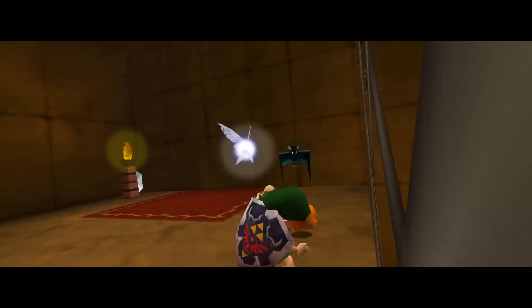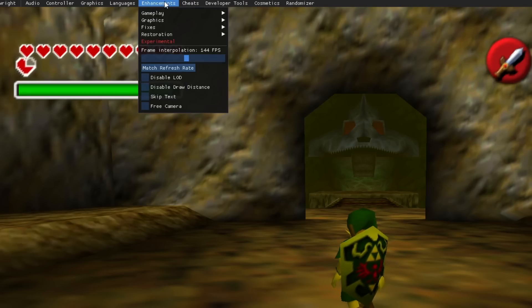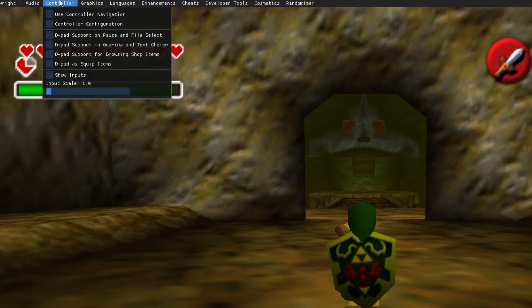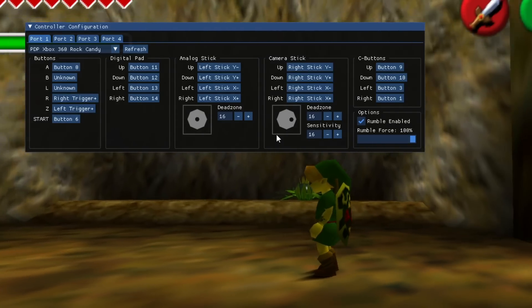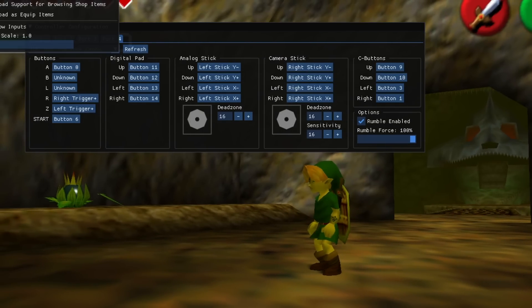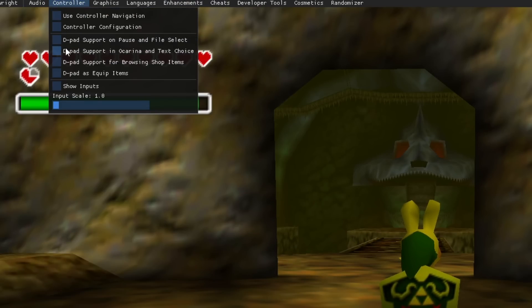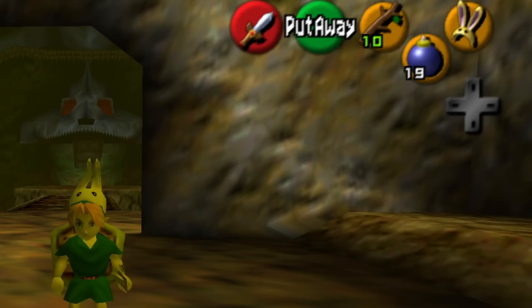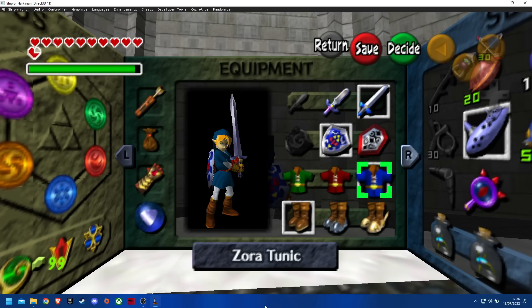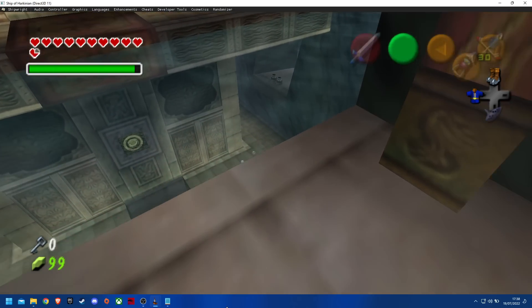Another cool feature is FreeCam, which allows you to control your camera and look around. First enable FreeCam under Enhancements, then go to Controller, Controller Configuration, and select a controller. You can then choose which buttons to use to control the camera under Camera Stick. Under Controller you should also enable all the D-pad support features except for Pause and File Select. The D-pad as Equip Items feature lets you use your D-pad as C buttons, meaning in total you have 7 items you can always select. On top of that, go to Enhancements, Gameplay and enable assignable tunics and boots, which will make the Water Temple a more enjoyable experience.